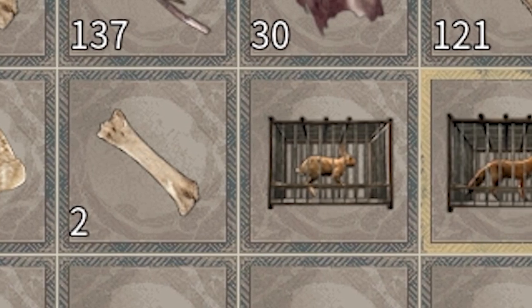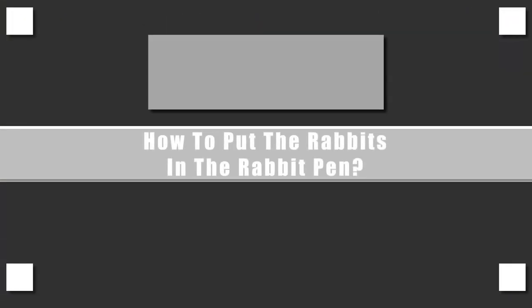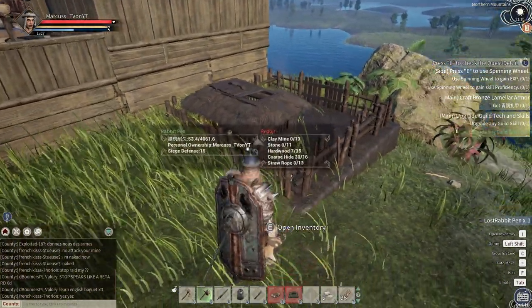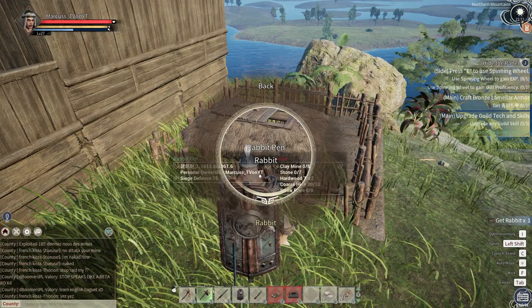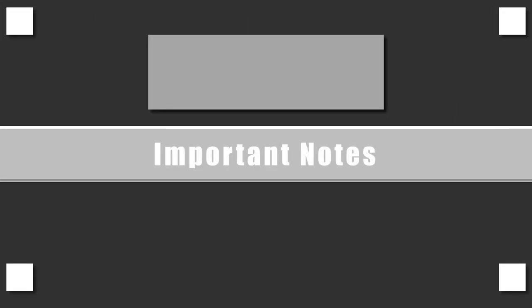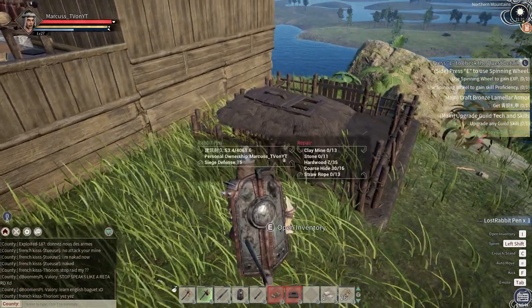How to put the rabbits in the rabbit pen: assuming you've placed your rabbit pen in an area you prefer, walk up to it, hold E, and on the left-hand side you'll see 'put the animal into the building' — which is just a fancy way of saying insert rabbit. Then press E to go into the rabbit pen's inventory.